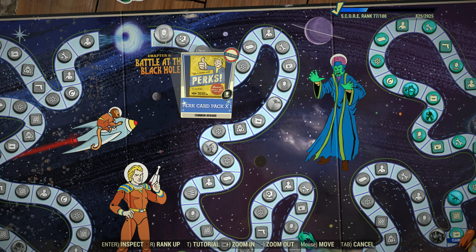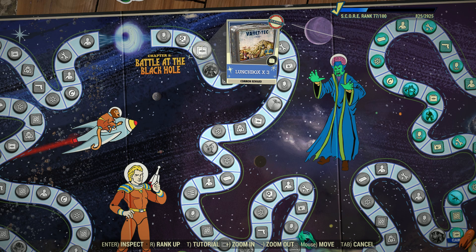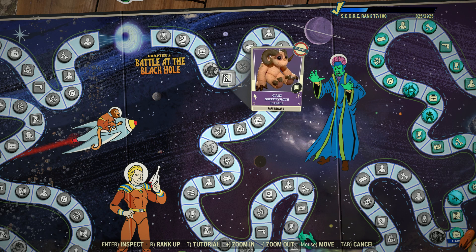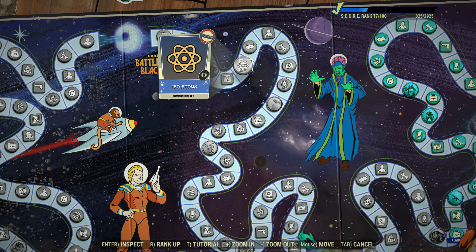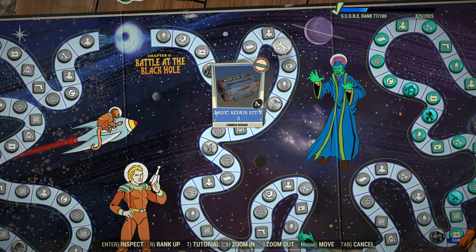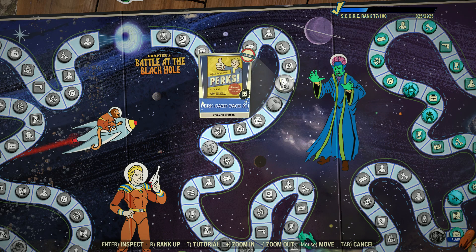As I mentioned in the episode on Chapter 1, a lot of the rewards are repetitive. You can check out that video by clicking the link above if you'd like to learn my thoughts on the Supply Caches, Legendary Script, Lunchboxes, Atoms, Gold Bullion, Caps, Perk Cards, Fireworks, and the Ghillie Armor Skins that you can earn throughout the run. Having said that, let's take a look at the unique rewards we can get in Chapter 2.